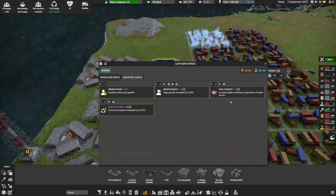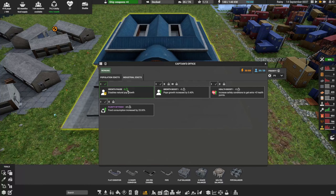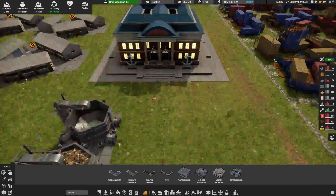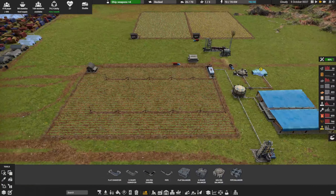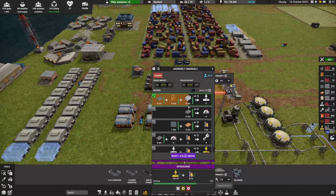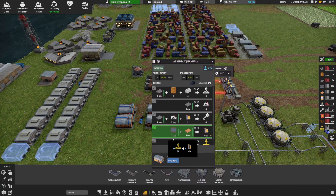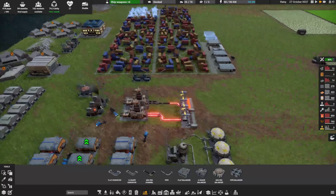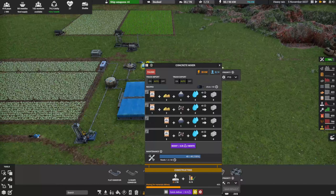The captain's office is done — great news. That means our population should not be growing anymore. Let's look at the industrial edicts. Looks like we're not going to utilize any right now. We're going to set that up to be built and start stockpiling a bunch of stuff. We've got that building upgraded. We're going to upgrade these two as well because we want everything to be electric.